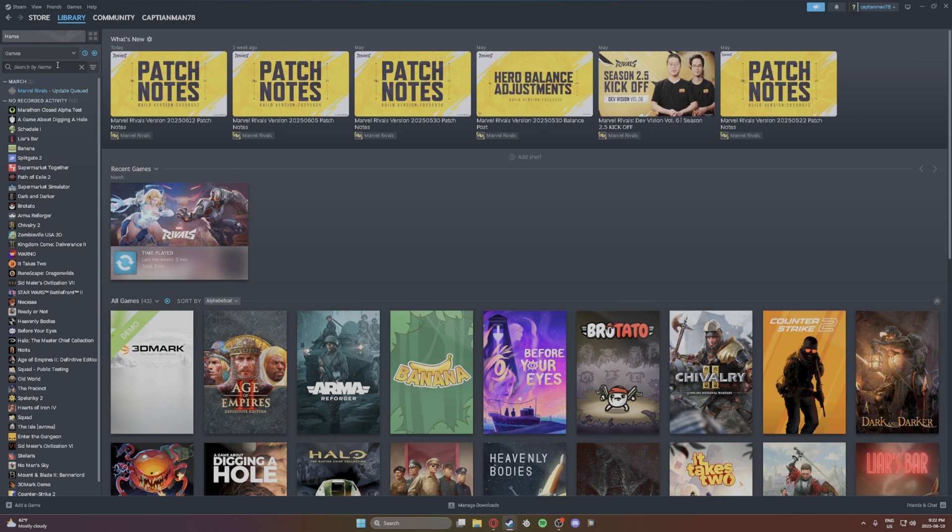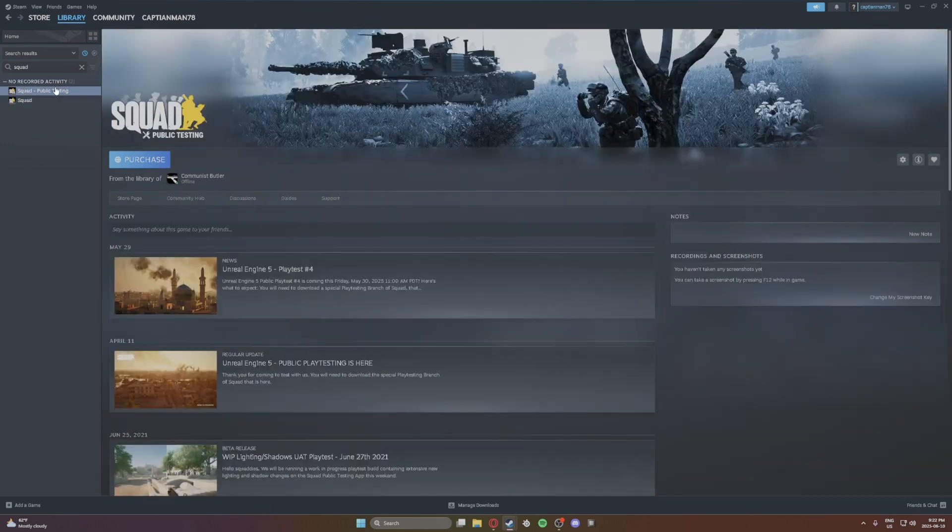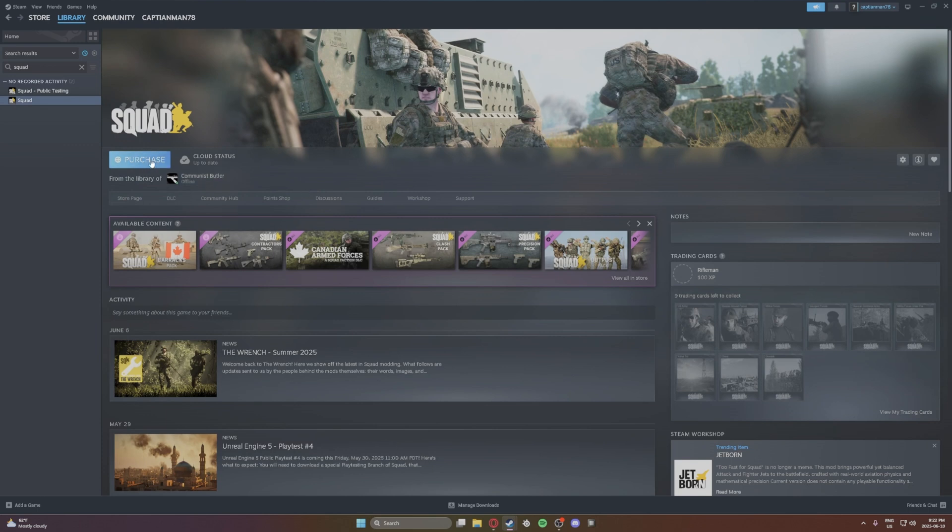For the first step, you're going to look up Squad. You're going to see that you have two options here. The top one is going to be the public testing, and the bottom one is going to be the regular game that you've been playing.